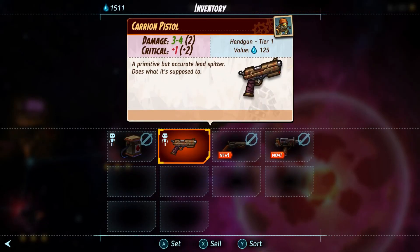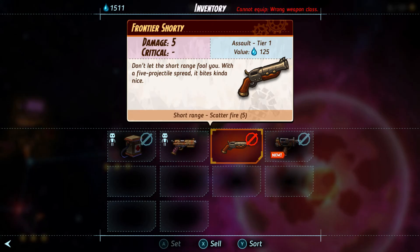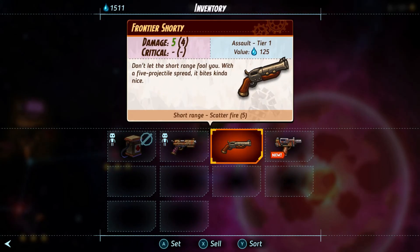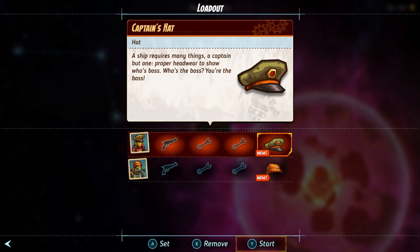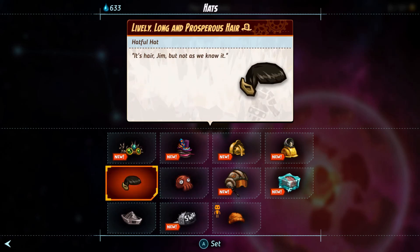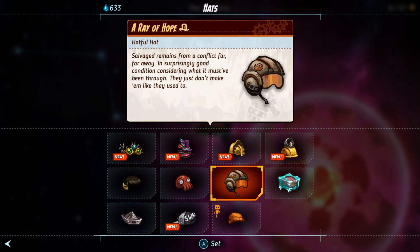SteamWorld Heist also features plenty of customization, with over 100 different weapons and hats to choose from. I think my favorite hat in the game is the — not Star Wars — helmet, because I highly doubt they paid the licensing fee for that helmet.